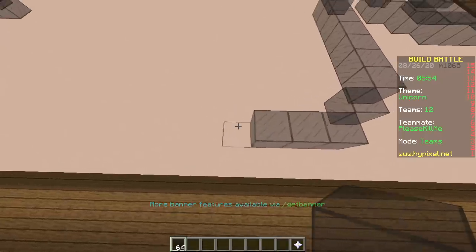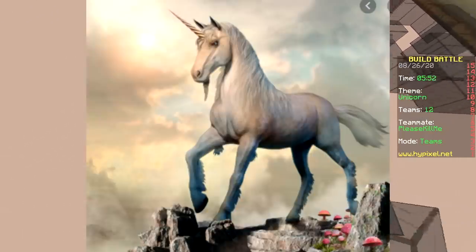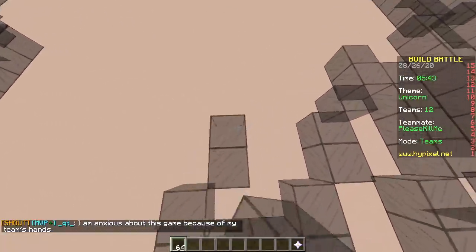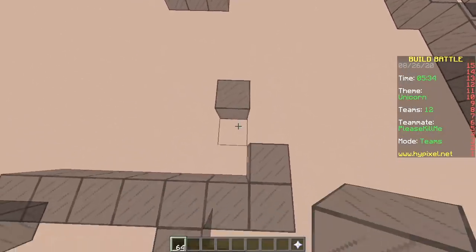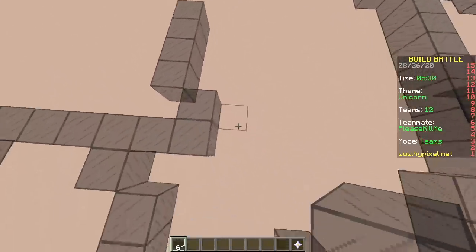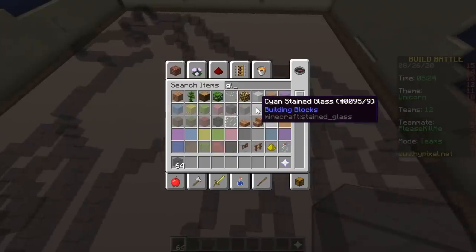Whose idea was it to take a horse and put a horn on it? Was it the creator of My Little Pony? Nah, unicorns have been around since the Middle Ages — some guy in the Middle Ages came up with it.